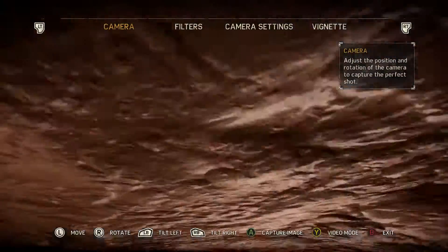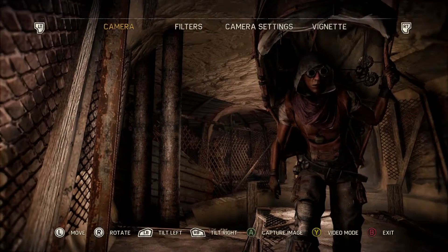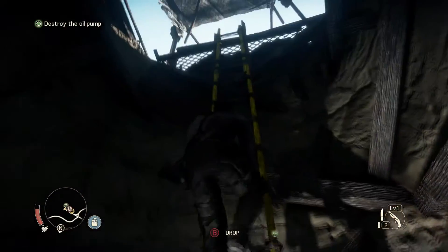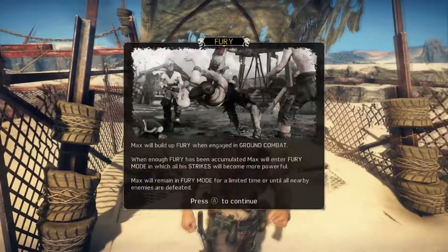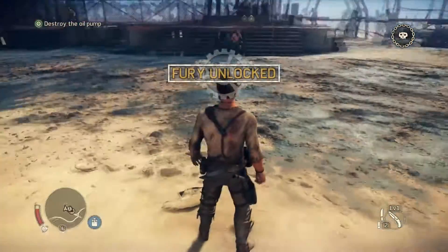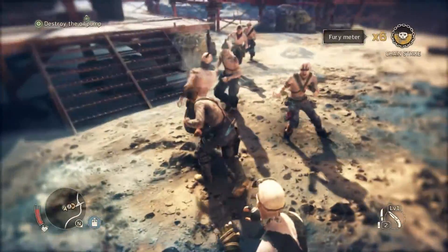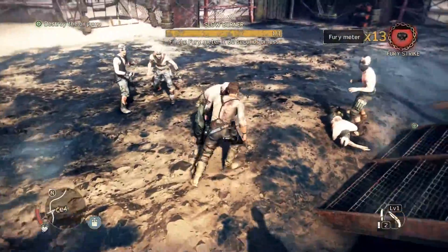I'm gonna take a picture of you. Oh I can't. Oh, that's lame. Walls don't stop me. Oh you're boring, I don't want to take a picture of you. Oh! Max will be out of fury when engaged in ground combat. When enough fury has been accumulated, Max will enter fury mode, in which all strikes become more powerful. Max will remain in fury mode for a limited time until nearby enemies are defeated. Hello, nearby enemies. You shall be defeated!